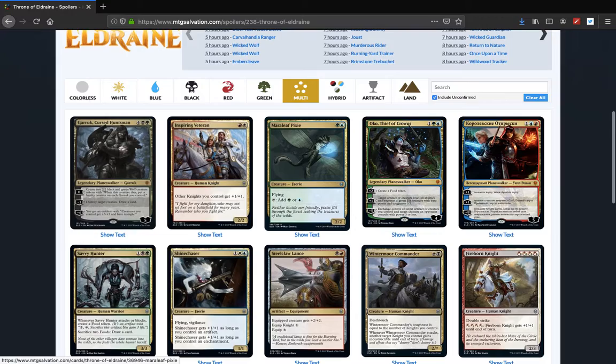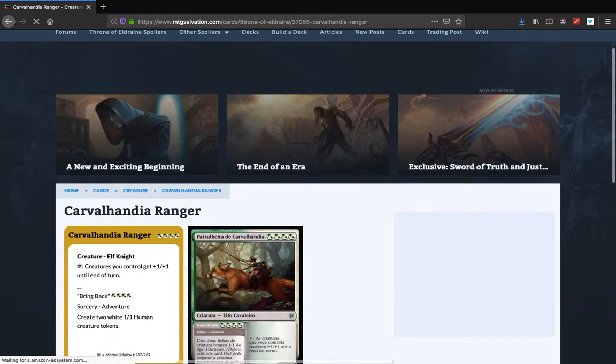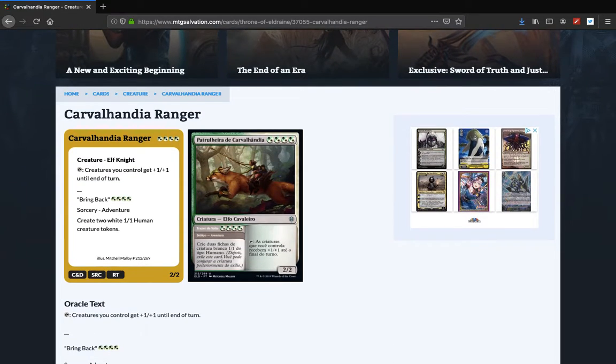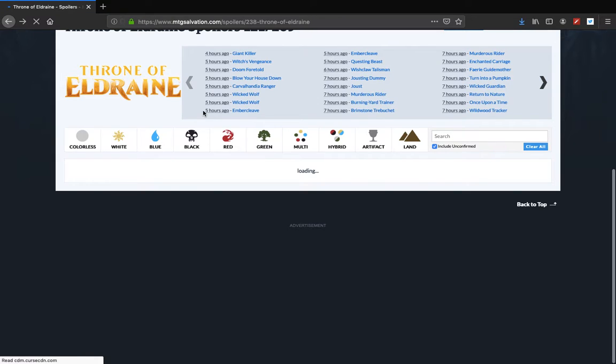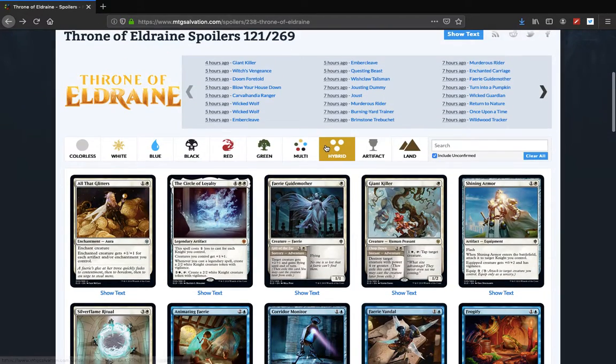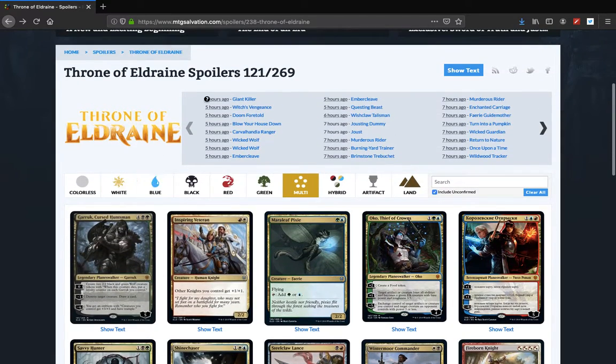Multicolor — obviously we have to have Garruk. We have a new elf called Carvel Handy Arranger, an elf knight. Creatures you control get plus one, plus one. The adventure is a sorcery — create two 1-1 white human creature tokens, so it's a 2-2 split into two creatures. Limited at best. The Selesnya and Borderless cards are listed under multicolor but they should be under hybrid — that's a bit annoying. Witch's Vengeance has some neat flavor — creatures of the creature type of your choice. Neat for Modern. Doom Foretold is a pretty neat enchantment.